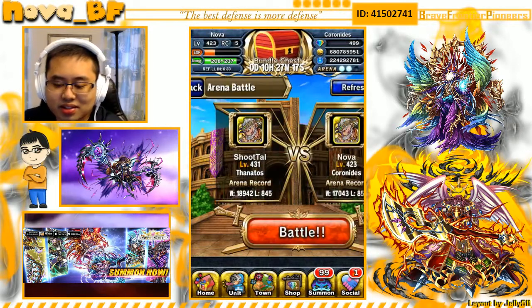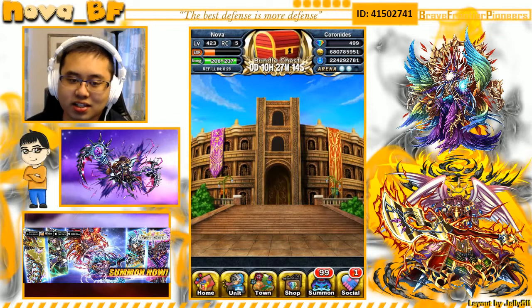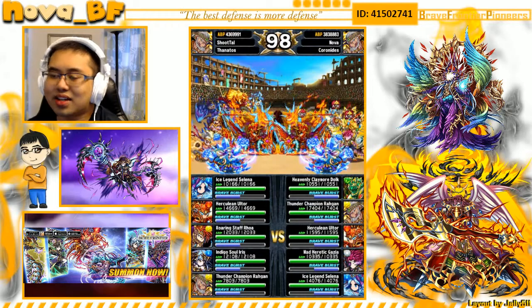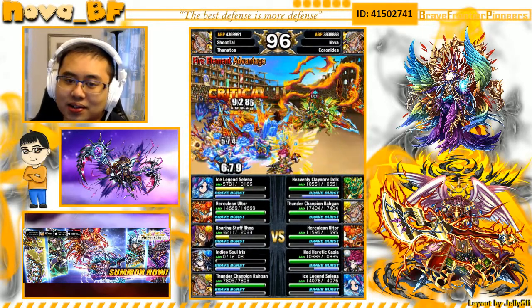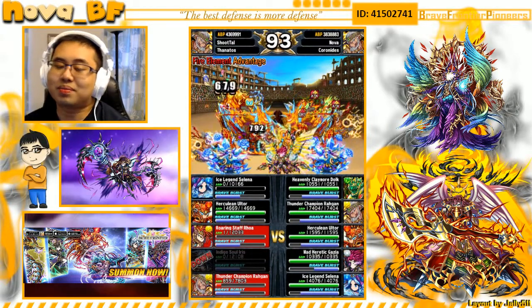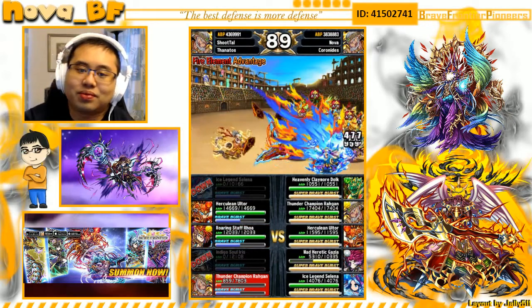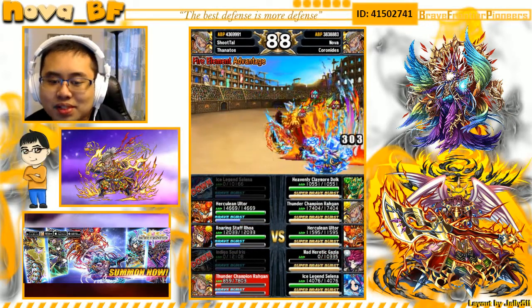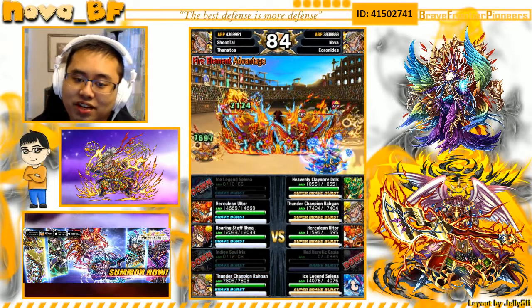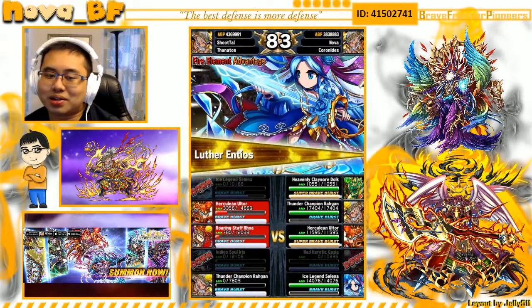Everybody seems to be mostly using Roggen as their arena lead, and I think overall it's the best — you get an 80% attack boost and double hit count on all your units, which means more battle crystals, more damage, and BB fill when you attack regularly. There shouldn't be any problem using Ultor in your team, especially with the blades. The second sphere I recommend for everybody is Death Axe, so you'll get a guaranteed kill when he crits no matter what.